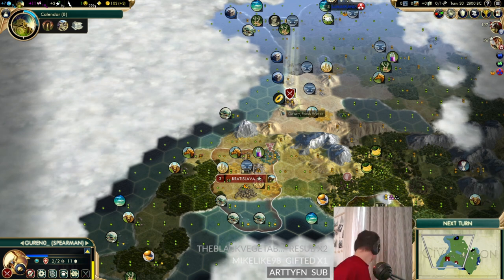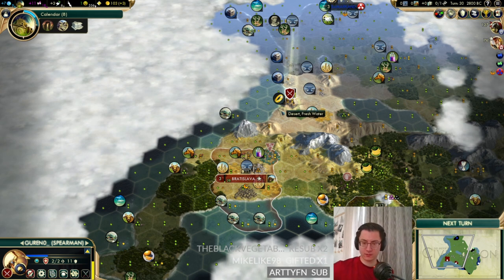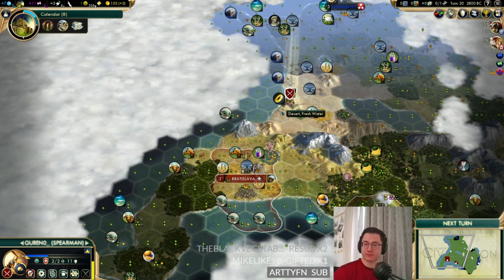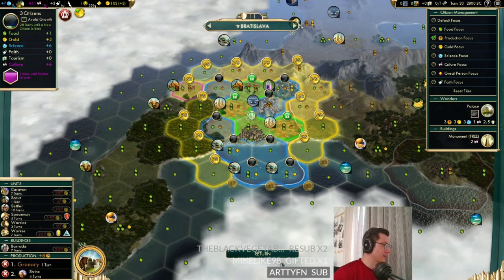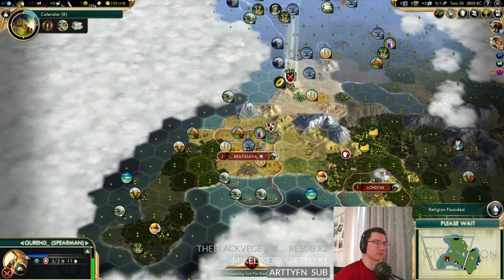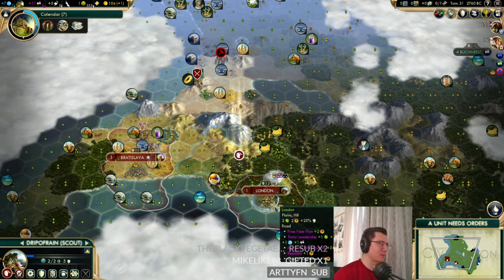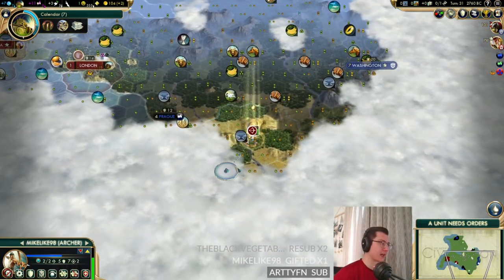I don't really know how to fix that. Aside from sorting out the router there's not a lot I can do. Black Vegetable says to build a worker and grow to pop four — we're definitely going to pop four. A worker would be quite nice, and we might also need a work boat. Let's put a pastor on here; it's six turns to grow. One-turn shrine now — more faith will be good. We got the chop through on the shrine.